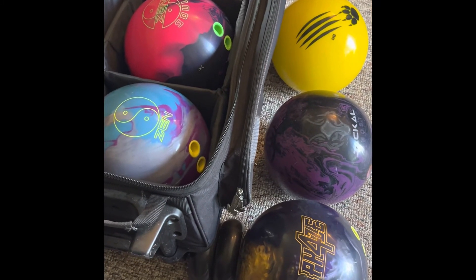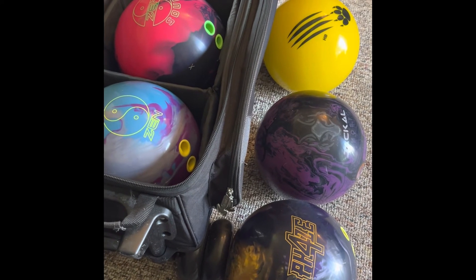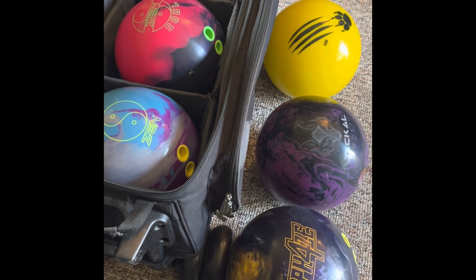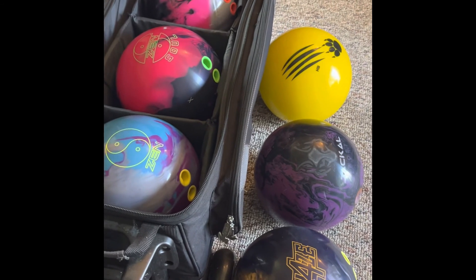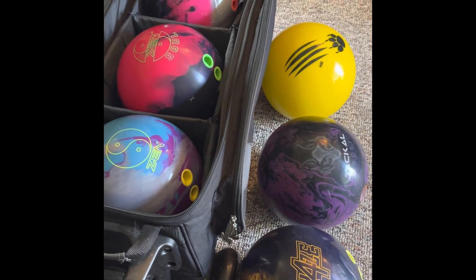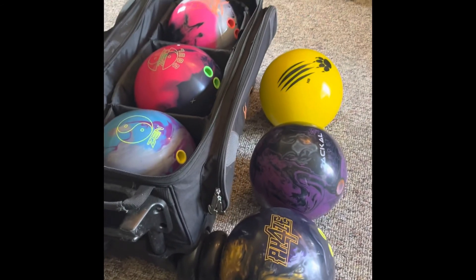This is what I've got set up for Thursday night. Like I said, I've got other balls in the closet, so something might come out and something might come in — like the Ghost might come out and the Iron Forge or Rip Cord Velocity might come in. We're going to have to wait and see. It's still fairly warm out, and things change when it goes into wintertime. So guys, there's a look at what I'm starting the fall season off with ball-wise: three symmetrical pieces, two asymmetricals, and of course my plastic spare ball.